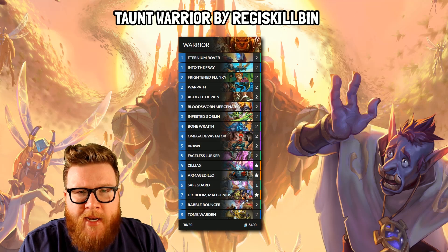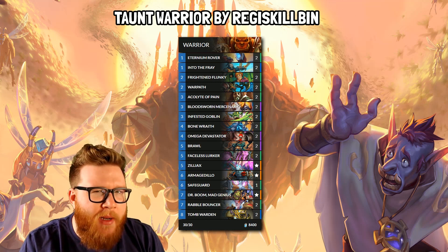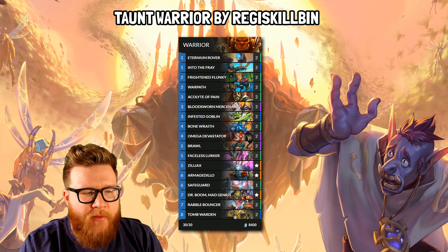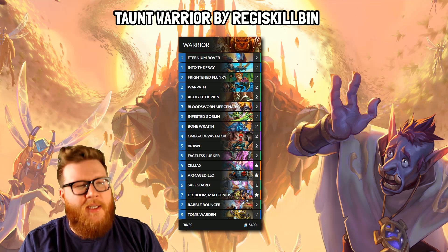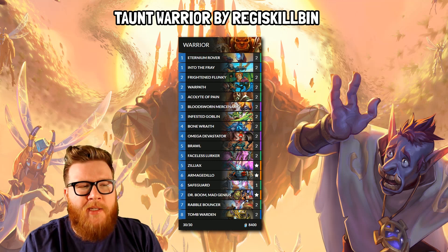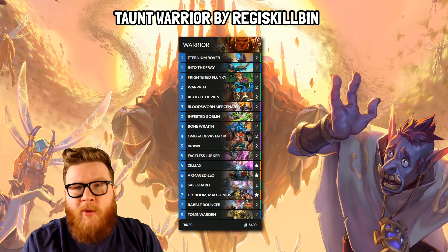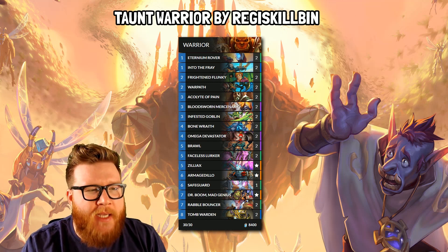Moving on, I have another one of my decks — this is a Taunt Warrior, a deck that kind of builds itself. You just take Into the Fray, Armagedillo, toss in some taunts, and you've got yourself a pretty threatening package that can play some ridiculously large minions and overwhelm your opponent or just completely shut out aggro decks.